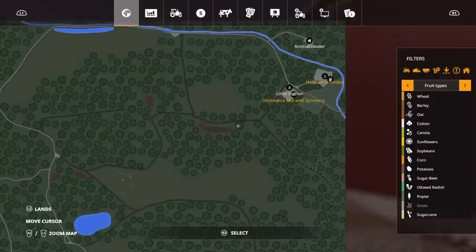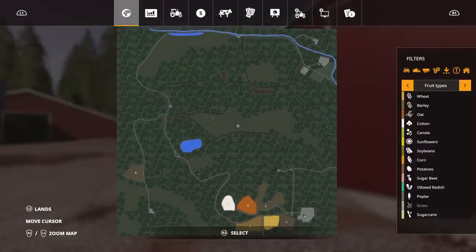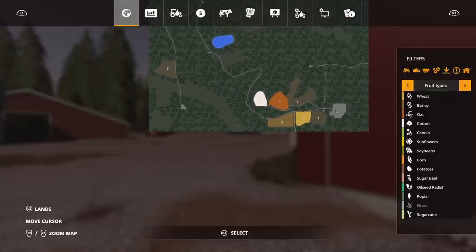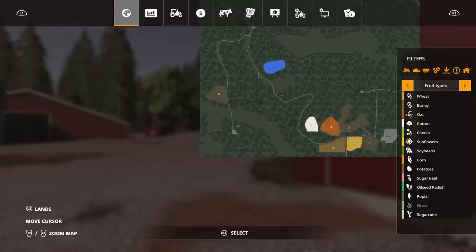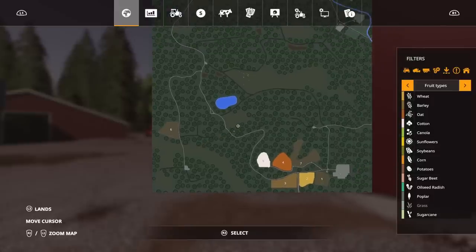What I'm showing you now is what the map used to look like — the map in its entirety. We had Holmacra Timber. We didn't have a lime station, didn't have a mill and spinnery, didn't have an animal dealership — nothing like that. Those things weren't on the original map. What they've done is extend the map significantly to make it a full size map. There are new ground textures, new lighting textures — the whole thing has been completely rebooted. I put 'Holmacra reboot' on the thumbnail because it is a reboot.